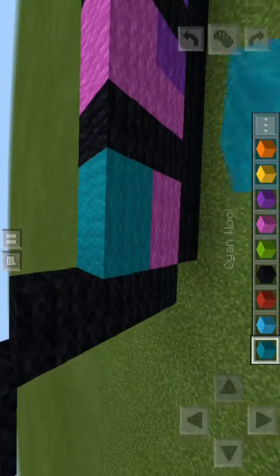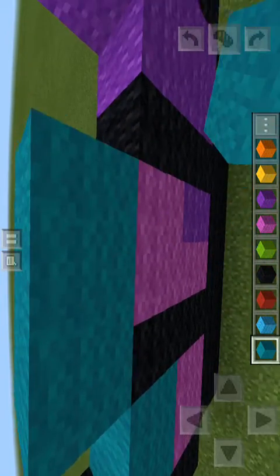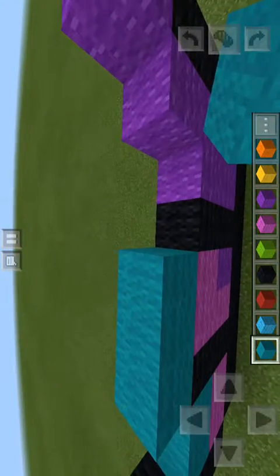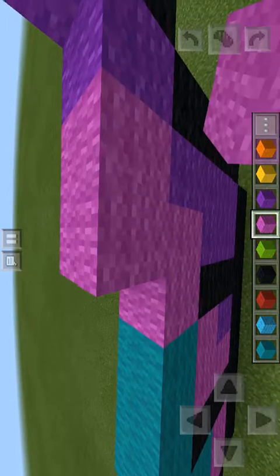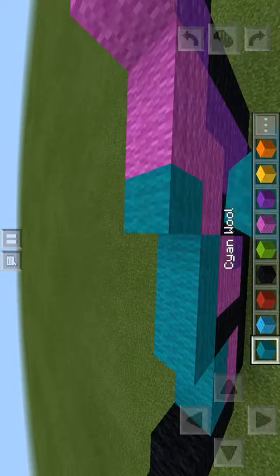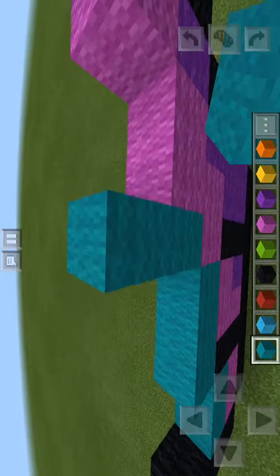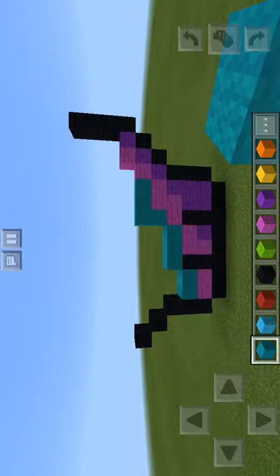Cyan wool goes here, here — two blocks there, and three blocks here. Then lime wool goes here, like a Tetris block right there, like that. Two upright diagonals. Then cyan right there.